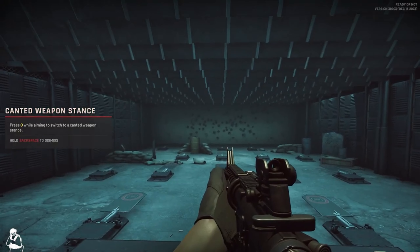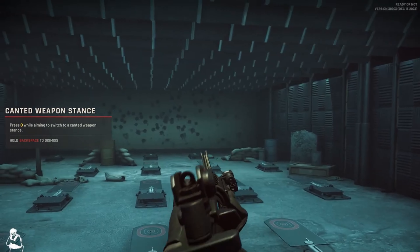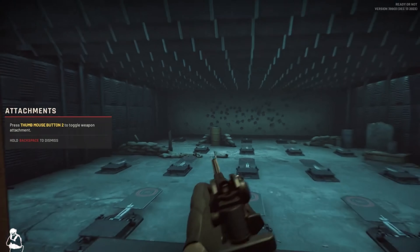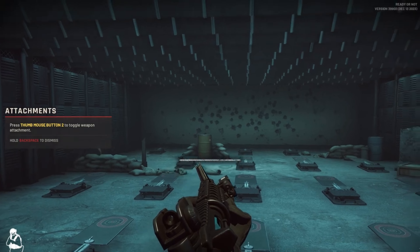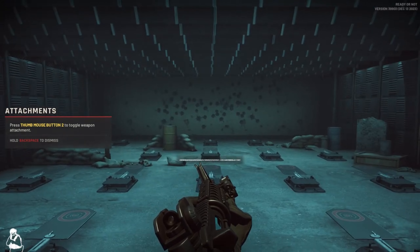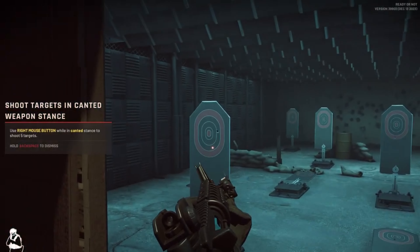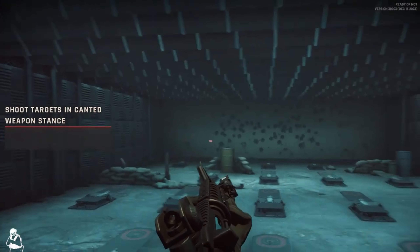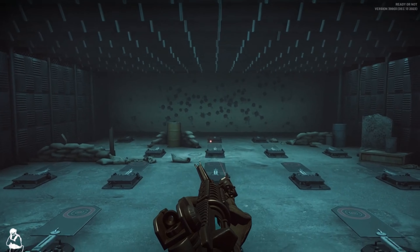Let's work on an alternative shooting position for close quarters. Move to a canted weapon stance for close engagements. Now toggle your weapon attachment — use the laser for better shot placement. Standby. The LSPD Armory has a bunch of approved attachments to outfit your weapons. More on that later.